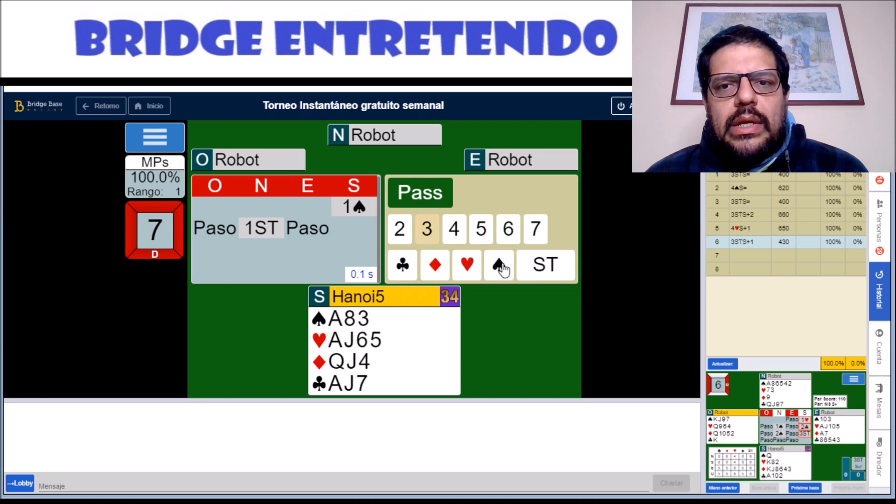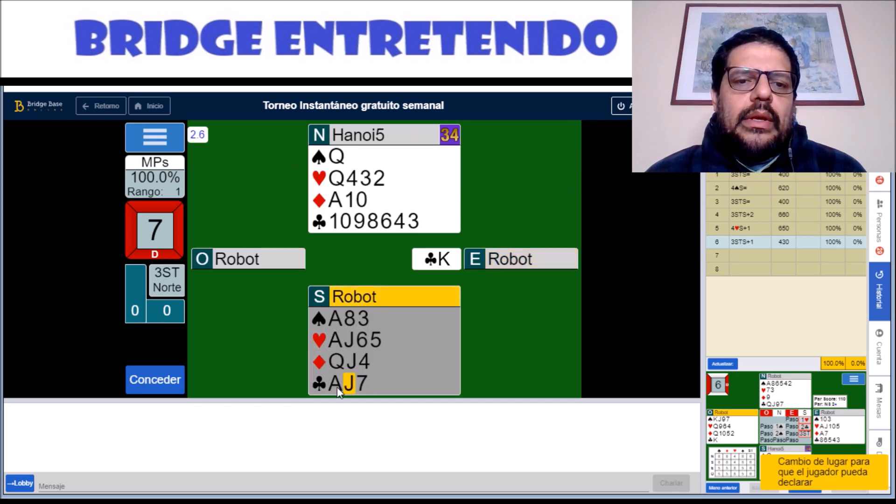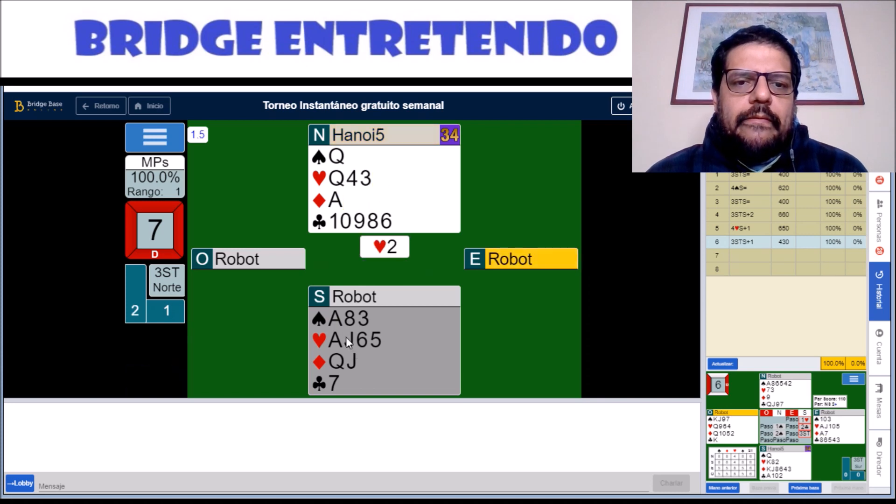We open here one spade as usual, and then we bid three no trump. We wanted to avoid the spade lead, and I think we made that. We continue this. I don't know why the robot now plays a diamond — makes no sense to me — but that allows us to set up hearts. Hearts have been set up and we can make the rest. And that of course is good enough for 100%.